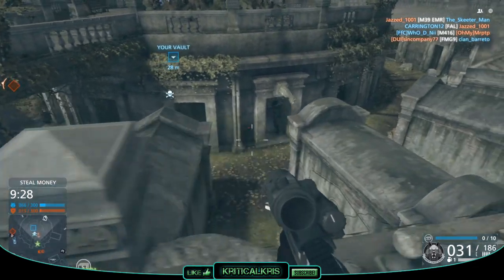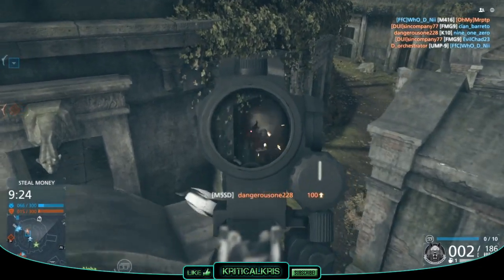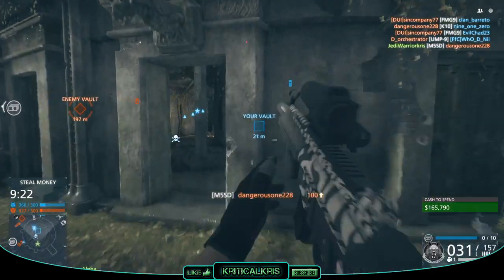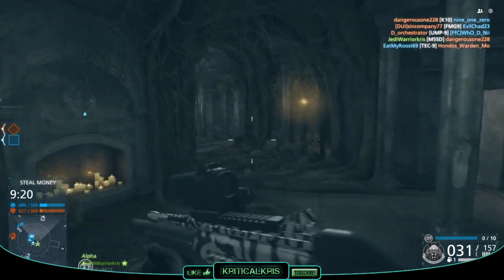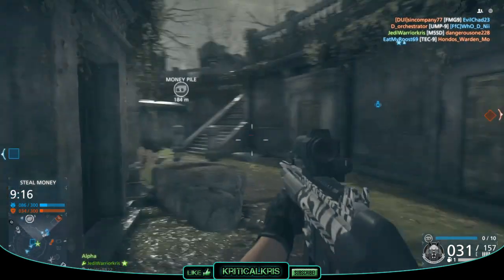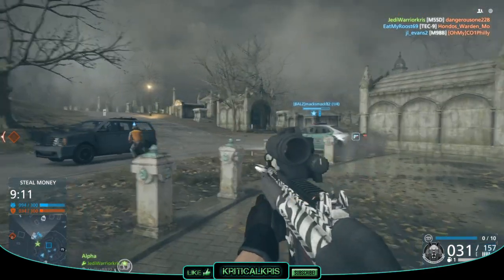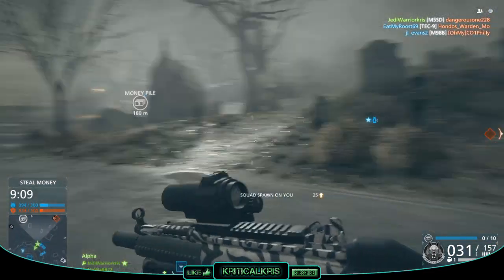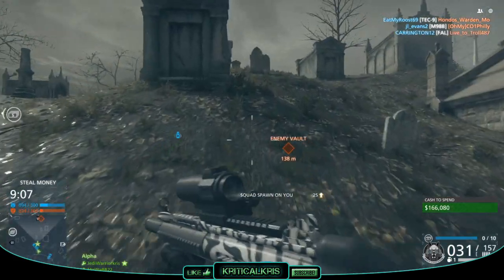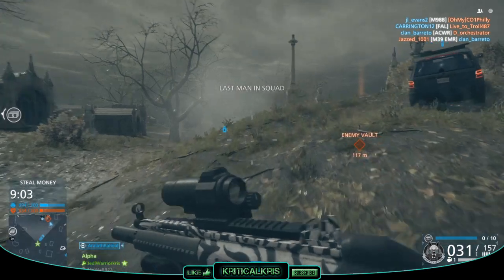The last map in the DLC is called Cemetery. If the name doesn't give it away, this map takes place in a dark and gloomy New York graveyard. It's definitely one of the spookiest multiplayer maps I can remember in recent FPS games. And just to make it creepier, Visceral have decided to put you in a lightning storm too. This would probably be a good one to play on Halloween. It's full of mausoleums, stone statues, and of course lots and lots of graves, which can be used as cover as you wander around reaching the objective points.